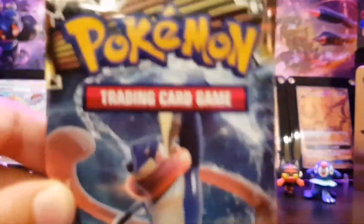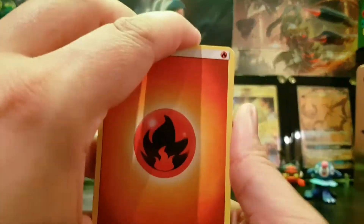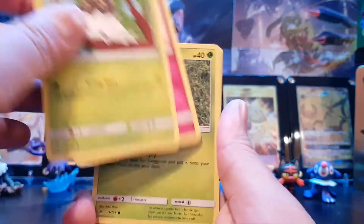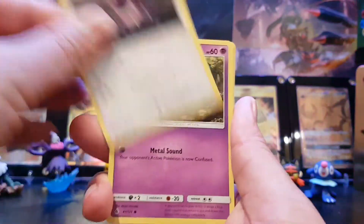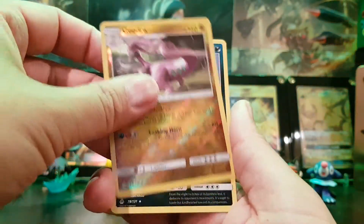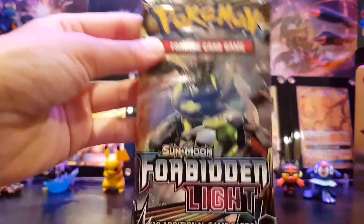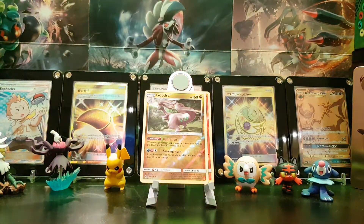C'mon Greninja, we need some hits. Give me a GX or a gold card. Fire energy, Frogadier, Super, Klefki, Execute, Gibble, Noibat, Hunnage, Esper, Gudra. Reverse holo rare — Pangoro. Oh my god mate, where is our luck today? We've just got three reverse holo rares and we're more than half way through. That's bad.